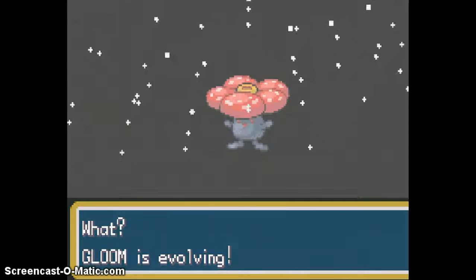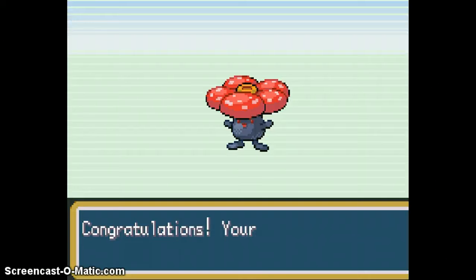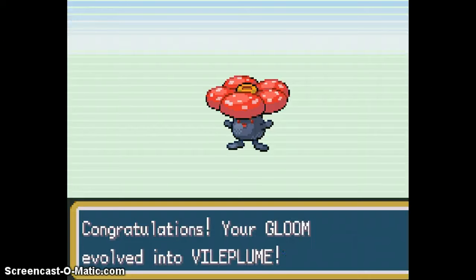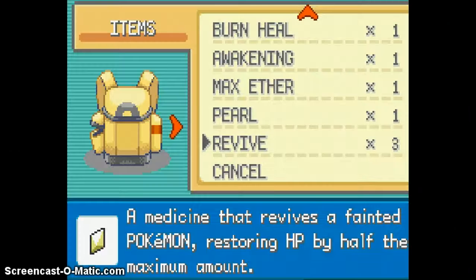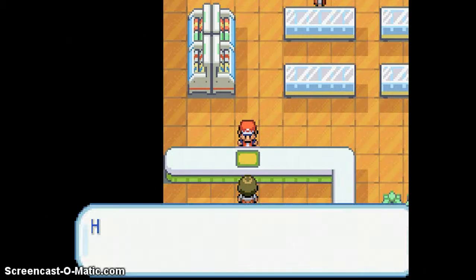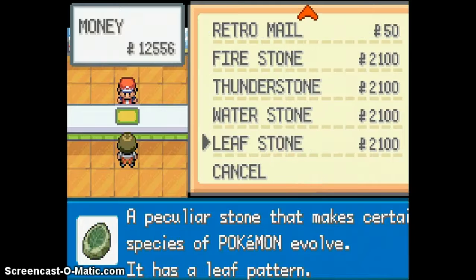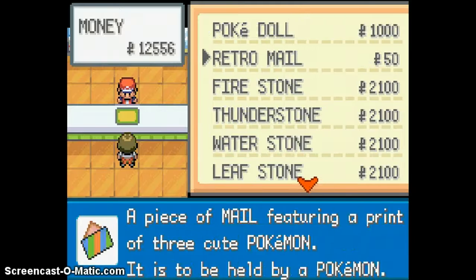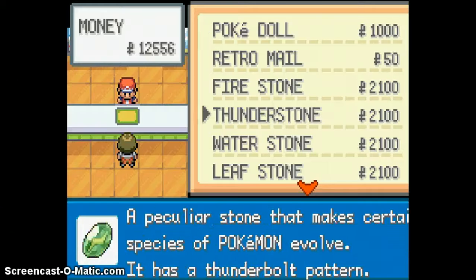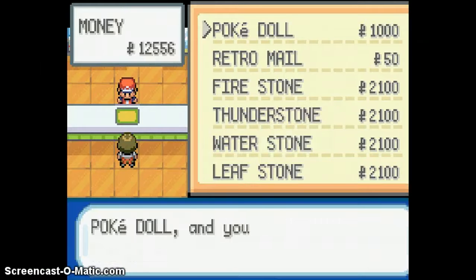Okay then, here we go — Vileplume! I went to Floor 4 of Celadon, and what you can do is you can buy Fire, Thunder, Water, and Leaf Stones there. There's also a Retro Male PokéDoll, so if I buy one of those...